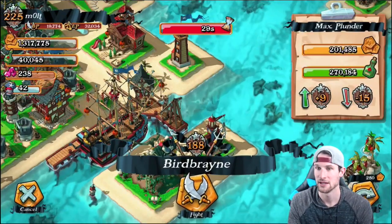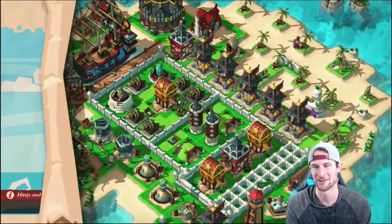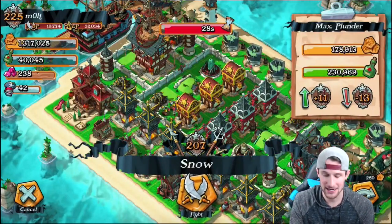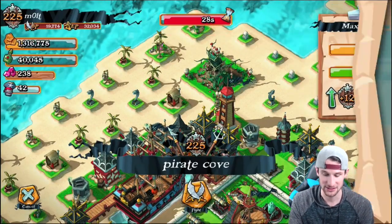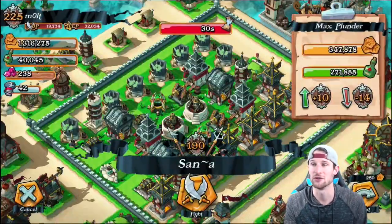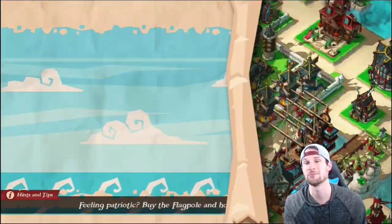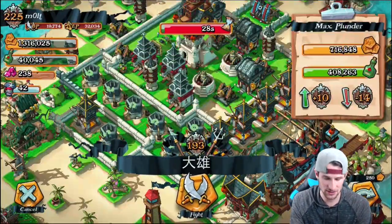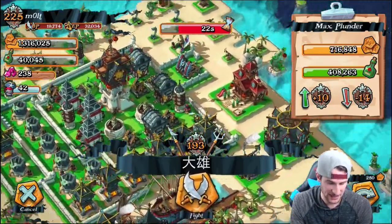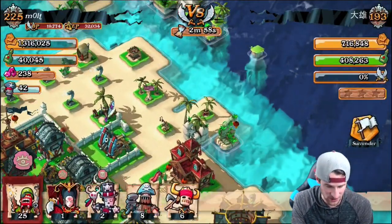We're going to go ahead and attack because we have a full tavern. It'll take me a little bit to get rid of all that Clash of Clans terminology when talking about this game. We're going to find a base with hopefully a good amount of loot — it generally only takes about two minutes to find a base you can attack and get a lot of loot from. I could attack this one but his walls are pretty strong, so we'll keep passing. We might attack this one from the back here.